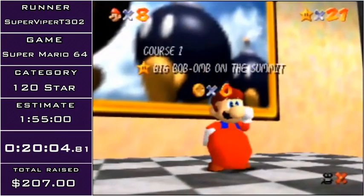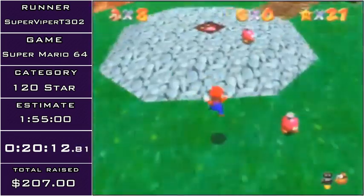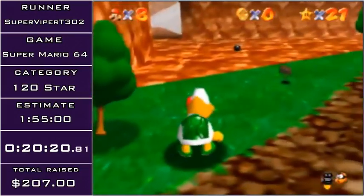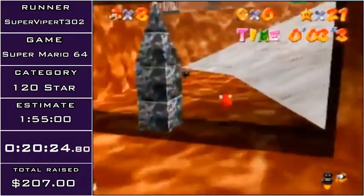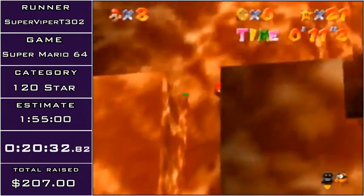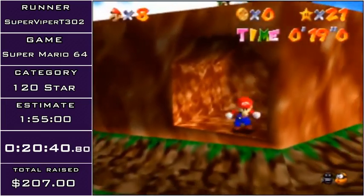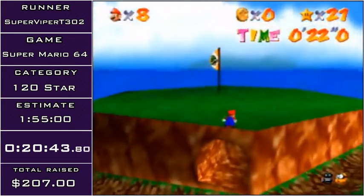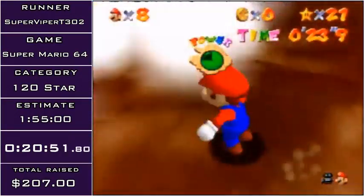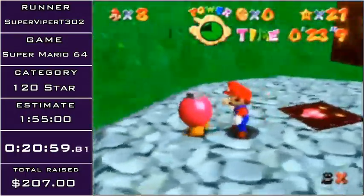Coming up is one of the more interesting stars in 120 star: I'm going to beat Koopa the Quick as fast as possible, then go all the way down to the beginning of the track, and beat him again. The faster I finish the race, the faster Koopa the Quick will finish, but he still finishes it pretty freaking slow. Now that I've beaten Koopa the Quick, I'm actually going to go back down to the beginning and open the cannon — because there is actually enough time from when I beat the course to go back down and accomplish this, and Koopa still moves during this.